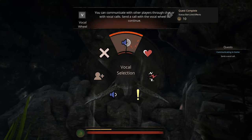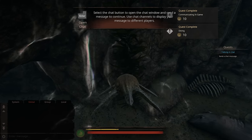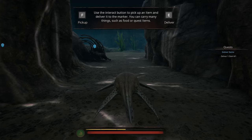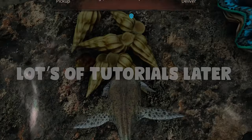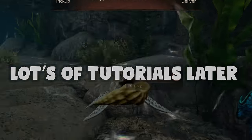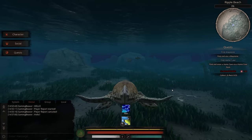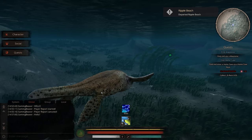Vocal wheel if I hold V. Open chat is enter. Hello! Use the interaction button to pick up an item and deliver it to the market. Pretty, but at the same time I've got so much UI in the freaking way. Can I just enjoy the look of the game?